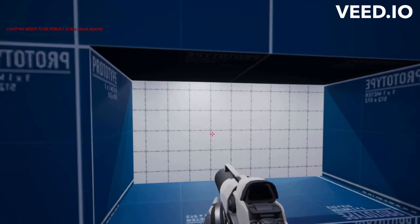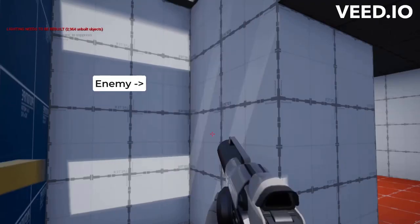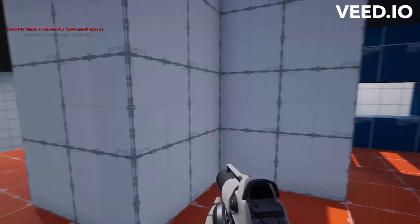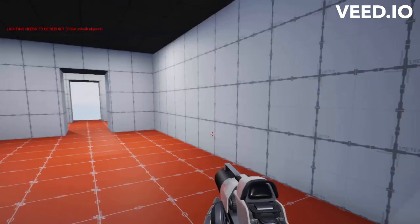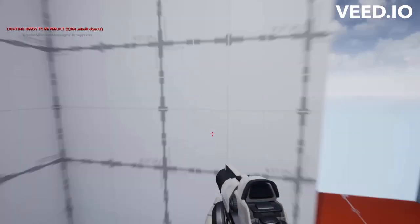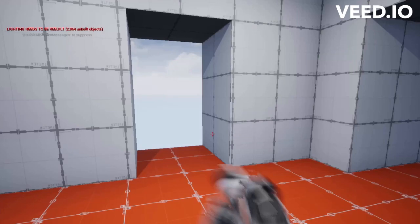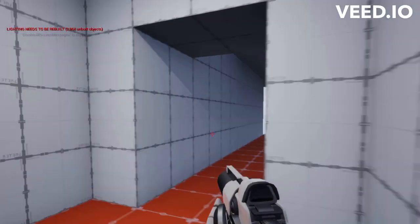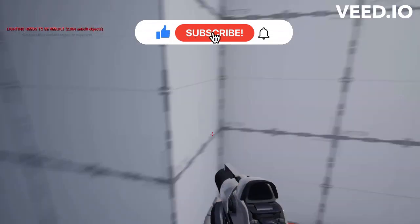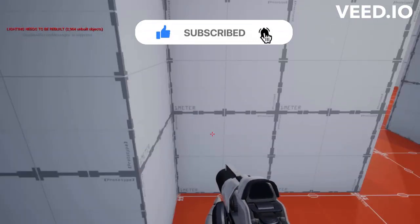Let's start with enemy health. In my game, the player will encounter various enemies that they need to defeat. To make the combat more interesting and challenging, I decided to give each enemy a certain amount of health. Implementing enemy health was actually pretty straightforward. I added a new health variable to each enemy's script, and then made it so that the enemy takes damage whenever the player shoots them. Once the enemy's health reaches zero, they die and disappear from the game world.